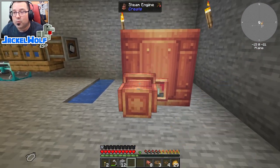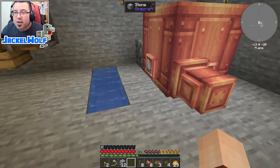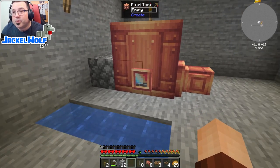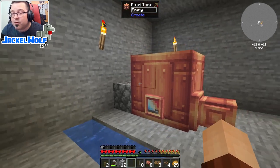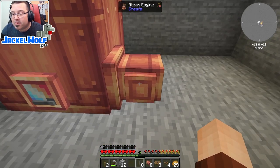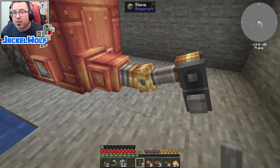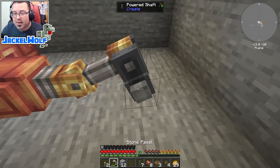One thing to keep in mind: while this fluid tank will store any fluid in the game, once we convert it to a steam engine that ability goes away, so there's no point in pre-filling it with water. We're going to take our steam engine and place it on the ground — this is now a proper steam engine. You can see the window has been replaced with a pressure gauge, which will be important as we get this running. Right now the steam engine is missing a piston; to activate it we take a shaft and place it two blocks in front of the steam engine.